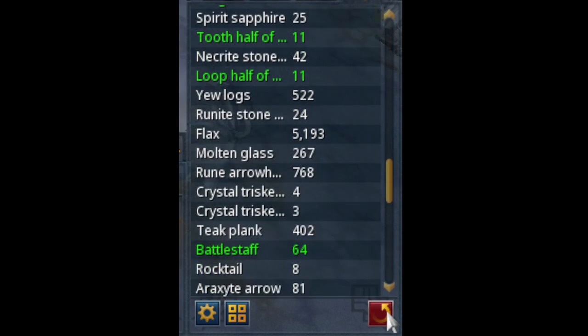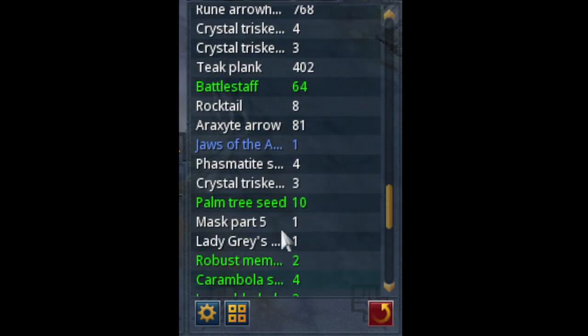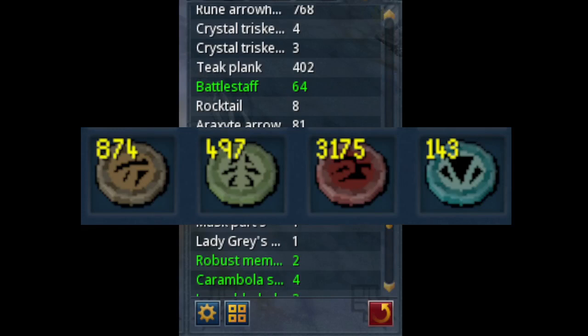The Crystal Triskelion Keys — I got a total of 10, which I did pick up. And I did get 1 Jaws of the Abyss in 10,000 kills. Here is the amount of charms: 864 gold charms, 497 green, 3,175 crimson charms, and 143 blue charms.